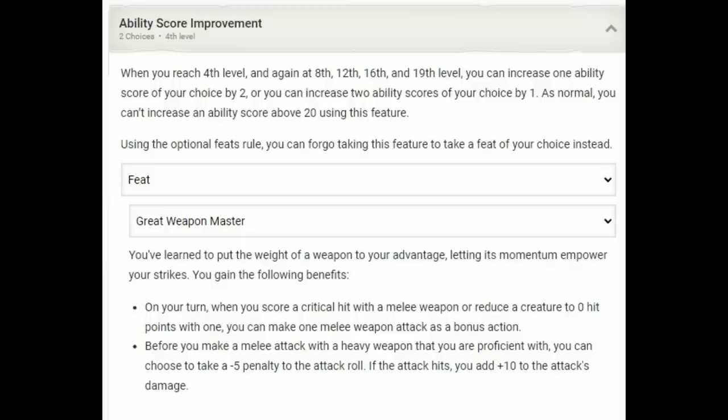At fourth level we take the Great Weapon Master feat. This gives us a bonus action attack whenever we score a critical hit or reduce a creature to zero hit points — with Reckless Attack we have a better chance of triggering this since we attack with advantage, increasing our critical hit rate. It also gives us incentive to target minions or heavily damaged enemies. Additionally, before making a melee attack with a heavy weapon, we can take a -5 penalty to the attack roll for a +10 damage bonus, which combines very well with Reckless Attack compensating for that penalty. I'm assuming a Maul for this build, though a Greatsword gives the same damage.